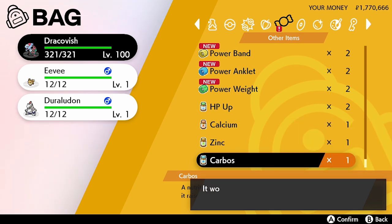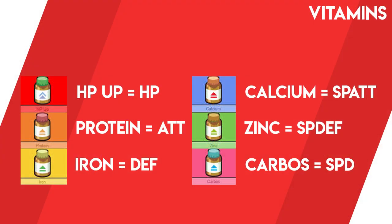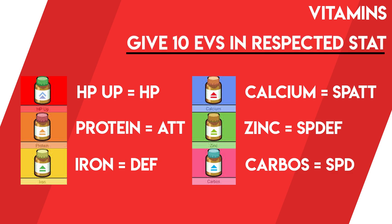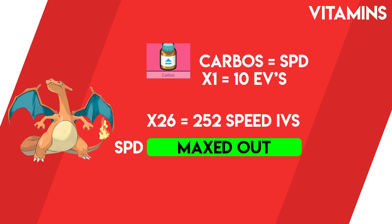We are now able to max out a Pokémon's EVs right up to 252 with just vitamins. Vitamins are an in-game item and they come in six different varieties: HP Up boosts HP EVs, Protein boosts Attack, Iron for Defense, Calcium for Special Attack, Zinc for Special Defense, and Carbos for Speed. Each vitamin will increase a Pokémon's specific EV by 10, so to maximize a single stat's EV you would need to give 26 vitamins.